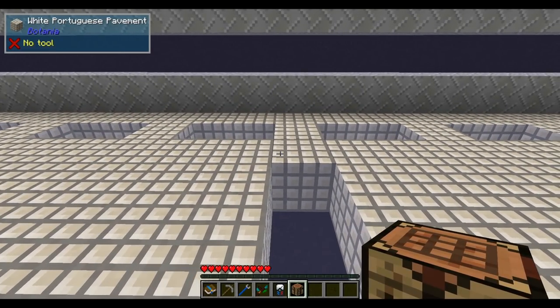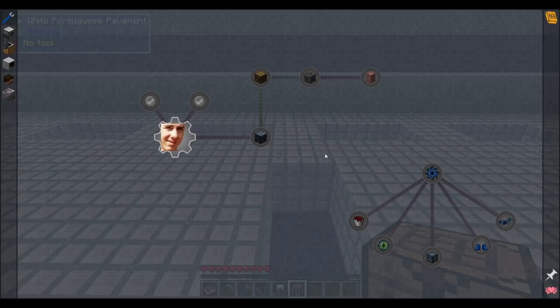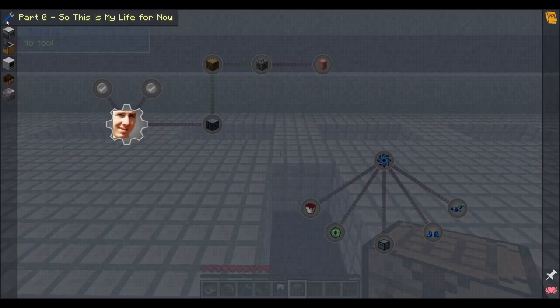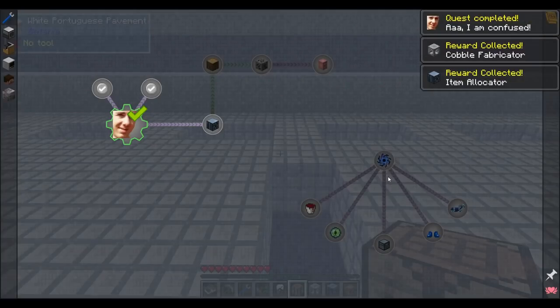This is a quest pack — we have quests. If you are just downloading this pack, it's normally set so you only see quests you're connected to, but I changed it so I can see all the quests, because I like seeing what's coming up ahead. We start here at part zero and get some supplies.